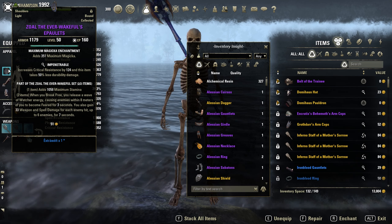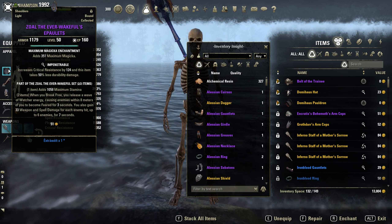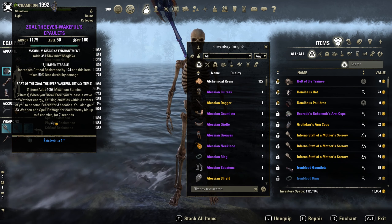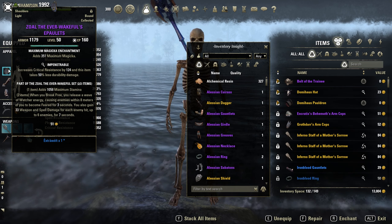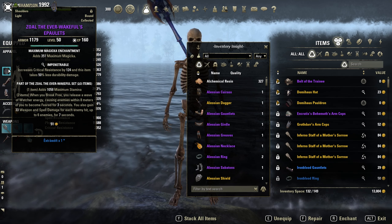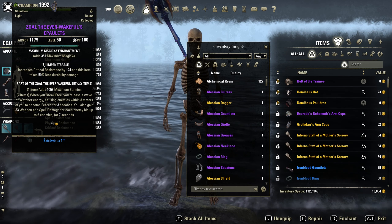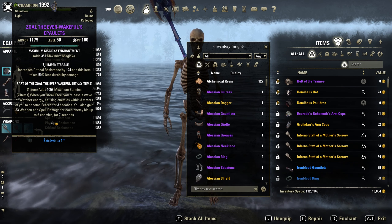I'm trying to use different setups at the moment, not always the same — like Barlog, Pariah, Armor Master, that kind of stuff. There are so many options in this game; the amount of available sets is insanely high. I probably have 1k sets out there. Most of them are not great, but there are a couple of interesting and useful sets that I'm trying to test with different characters.